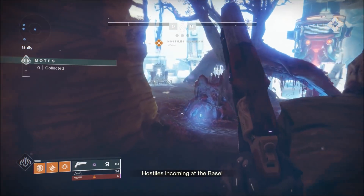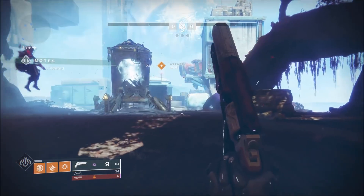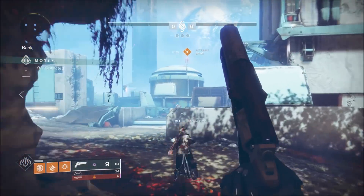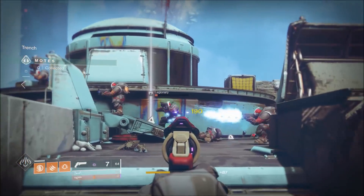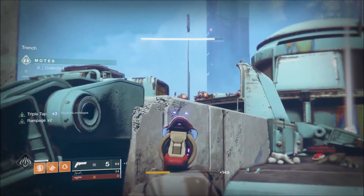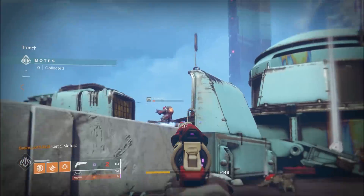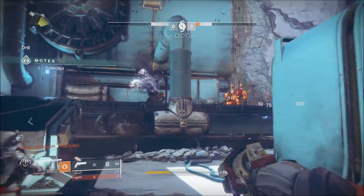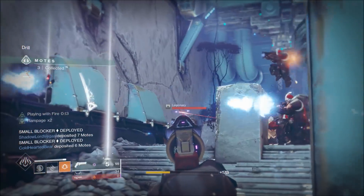We've got some Gambit with Cabal, and I switched over to my version with Triple Tap and Rampage — maybe we can pop some Cabal heads, do some extra damage. There's one — Triple Tap and Rampage, it's working, doing the thing. Just slowly picking away at these guys. Get the big boy — got Rampage going.